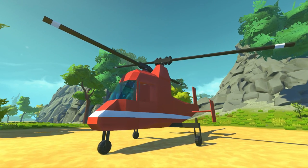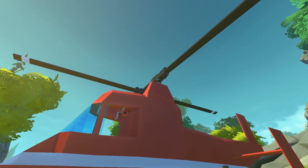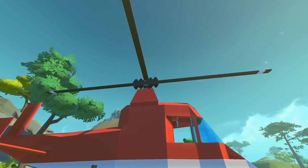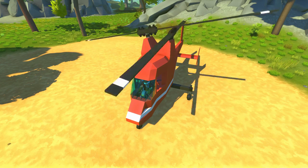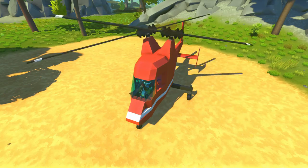It sounds weird, and that's because it is really weird. You can see here we have the dual blades that are side-by-side, but they start in opposite positions — the right blade extended parallel to the helicopter and the left one perpendicular. The best way to understand this is to just see it in action. In three, two, one — we're going to start the blades. They are spinning, they are not touching each other, and they are intermeshing.